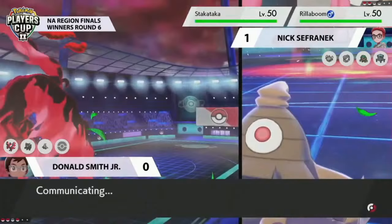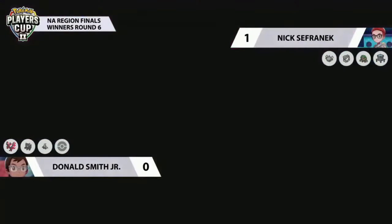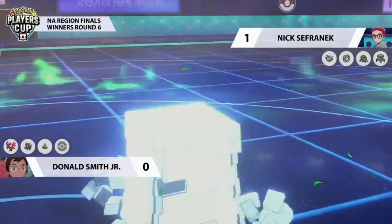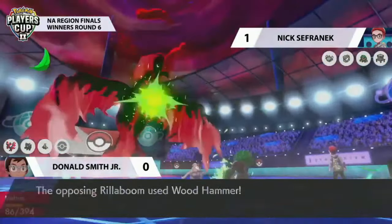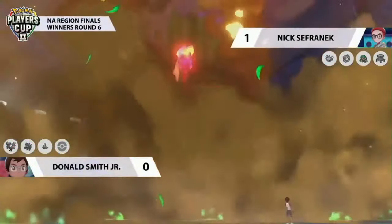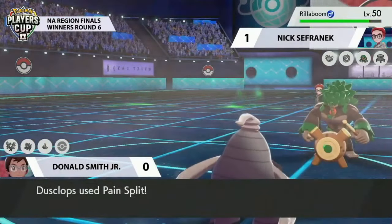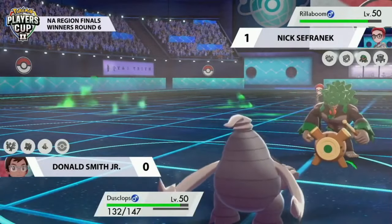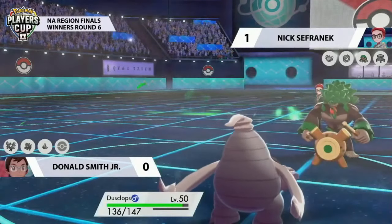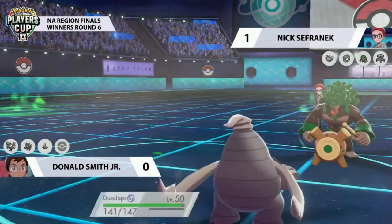That was an incredible play — going into that next turn I was thinking Moltres was probably in Grassy Glide range, but the Pain Split is incredible, making sure Moltres can stick around for at least one more turn and get the most out of these Dynamax turns. Rillaboom is now in an awkward position — it probably doesn't carry Protect. Donald goes after the Stack Attacker, picking up a solid one-hit KO. Moltres reduces Rillaboom's special defense by another stage. But Rillaboom goes for Wood Hammer rather than Grassy Glide, picking up the KO on Moltres with a critical hit.